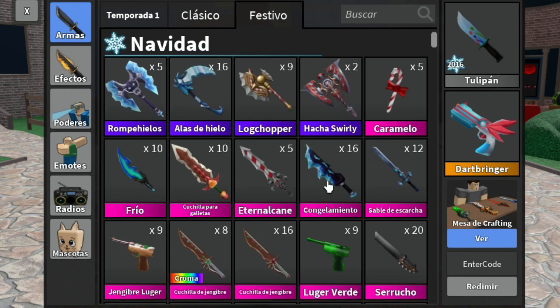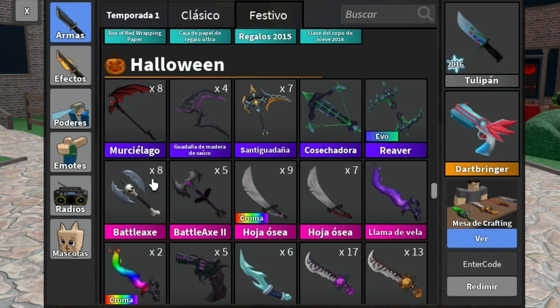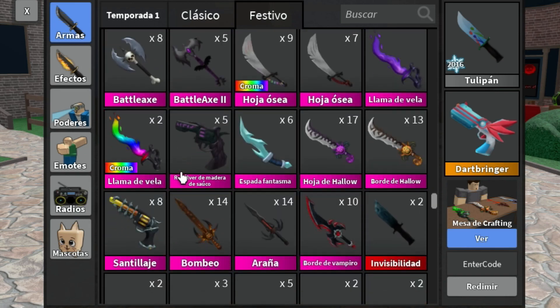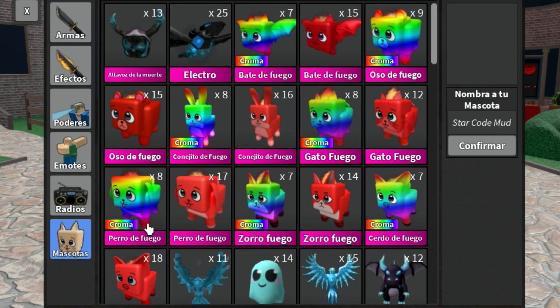Last page now — we have the Holiday section. Christmas now. Icebreaker is called 'Rampieros.' 'Alasteyelo.' Swirly Axe is pronounced 'Acha Swirly.' Chill is called 'Frio.' We have some other stuff too — interesting names. Here's the Halloween section. Pretty cool though. Let's go ahead and move on to our next language.